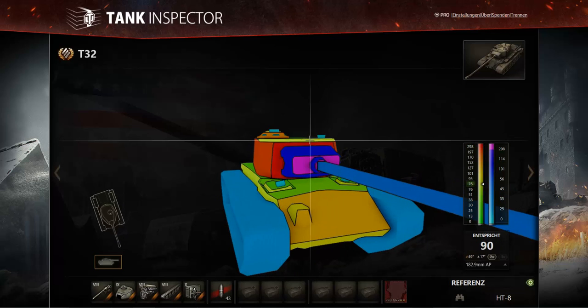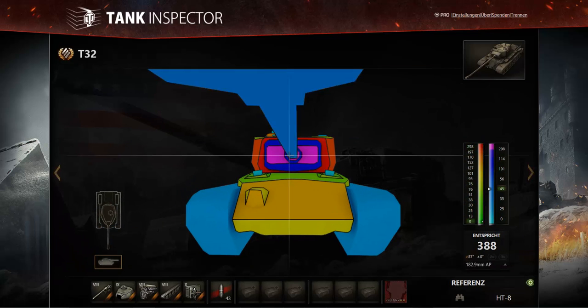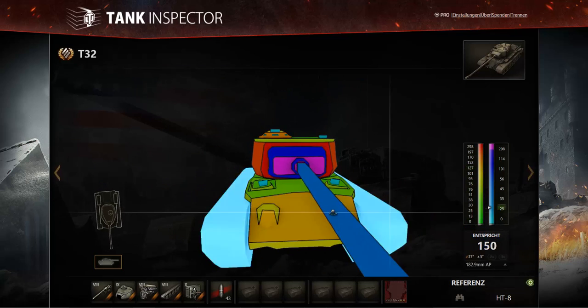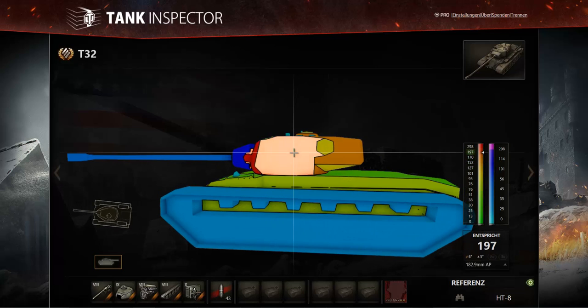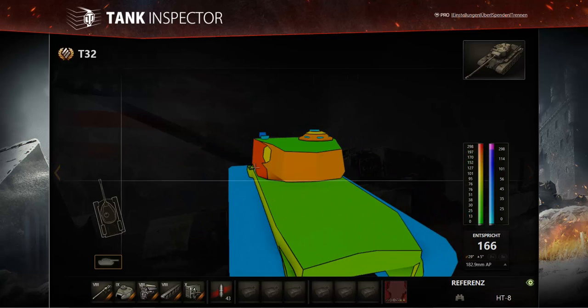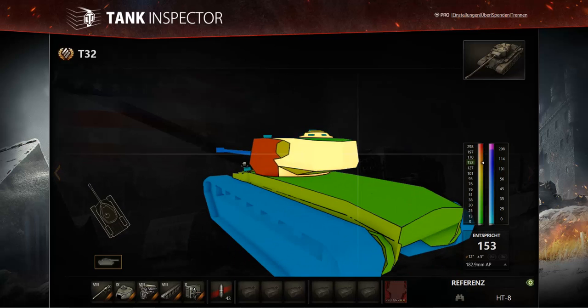Frontally the turret isn't totally without weaknesses. The cupola is 152mm, which is still quite good and well-angled — an IS-6 or Super Pershing will have a very hard time penetrating it. There's also a small step above the gun mantlet that's only 76mm thick, which will penetrate most of the time, but it's a really tricky shot to take. Even the turret sides are strong at 200mm flush, and 170mm at the rear. The T32's turret is just ridiculously good.